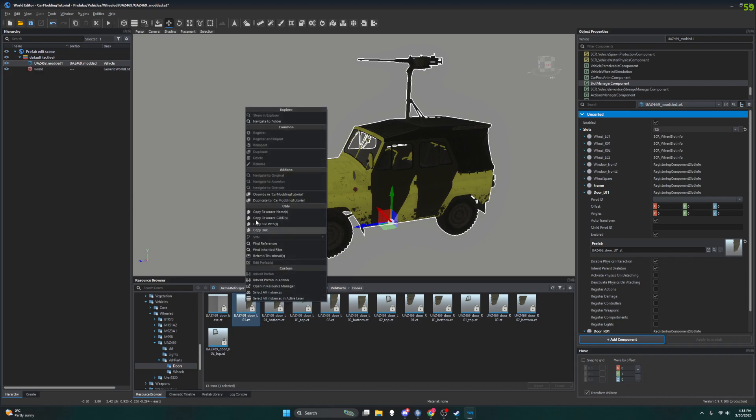All right, let's make a copy. We're going to Duplicate to Car Modding Tutorial. Now I didn't say this earlier, but you see how there's this 'Duplicate' up here? I'm not sure why that's not an option right now, but if it is an option, that is different than the 'Duplicate to Car Modding Tutorial.' This is the one we want. If you click on the other one it will duplicate it but it will have nothing filled out.